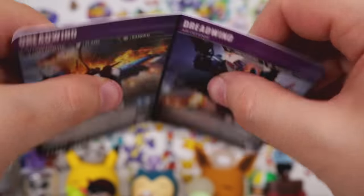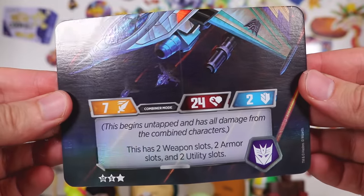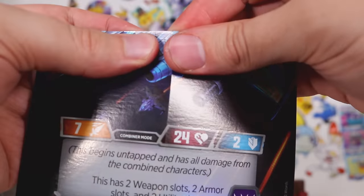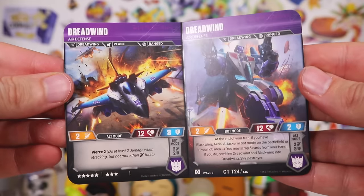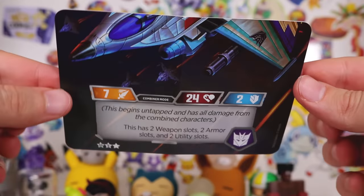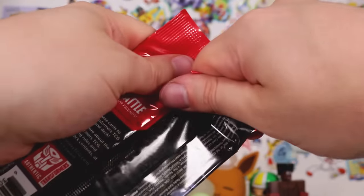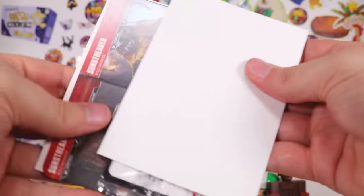Wait — this is supposed to... what, this is so weird. Oh my god — I thought you were supposed to pull that apart, but you don't. That's actually how it sits, because then you can still put it in your deck like that or something. So weird — but we need like another two top pieces. Let's see if we can get the top pieces from this one.